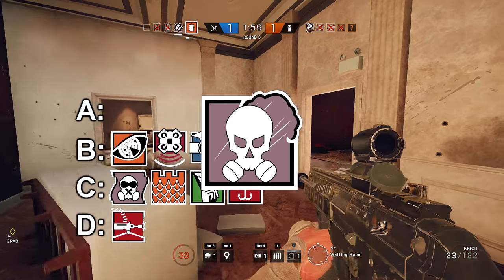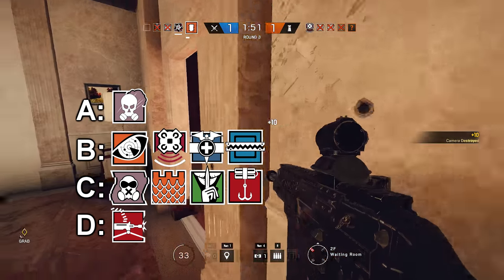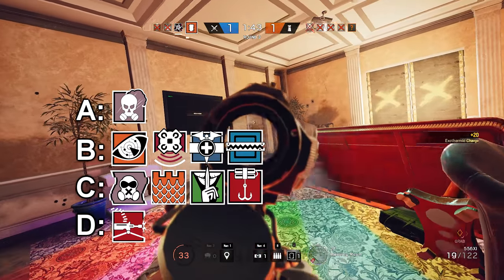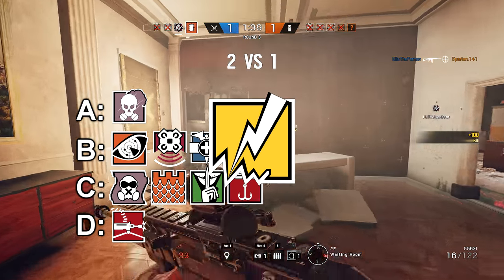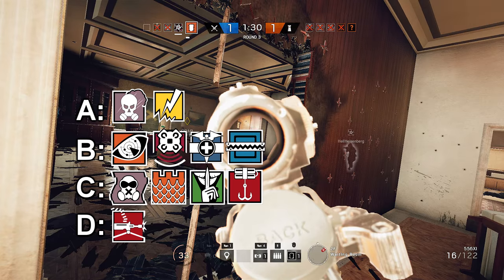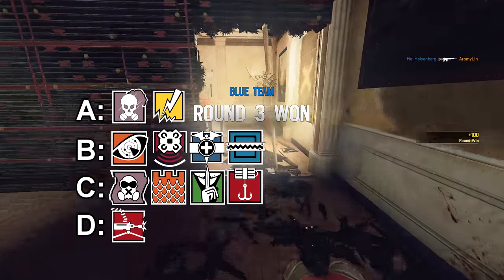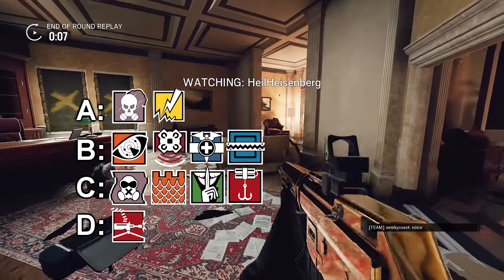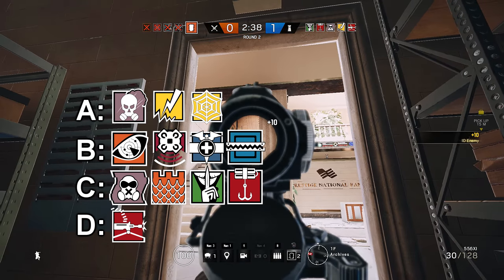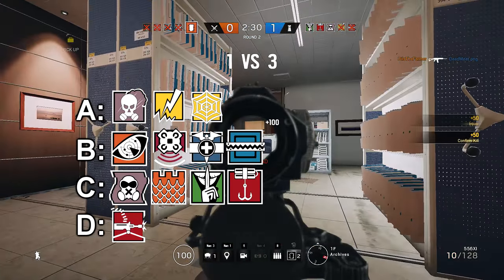To start off Tier A for the defenders, we have Smoke. Smoke's area denial is still so strong. And now that he has impact grenades, he's a crazy ganker. In the hands of an experienced player, Smoke is an absolute menace to deal with. Not to mention that if you let the round get to the last second, Smoke's gadget puts him at a huge advantage. The next operator in Tier A is Bandit. Bandit's gadget is better drone denial than Mute. You can still kind of Bandit trick Thermite charges and Hibana charges. And he's a 3-speed operator with a good shotgun and a good SMG. I know a few people are going to disagree with the Bandit placement, but I still think he's a beast and he still sees a lot of high level play. And the last operator to round out Tier A is Bandit's bro, Jaeger. His gadget is still invaluable in the objective. He still has one of the best guns in the game, and he's a 3-speed operator. He's also one of the only operators I see consistently used to peek windows, so he's pretty good at delivering that early round advantage.